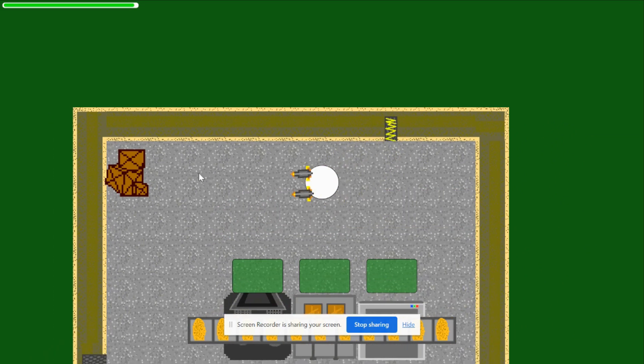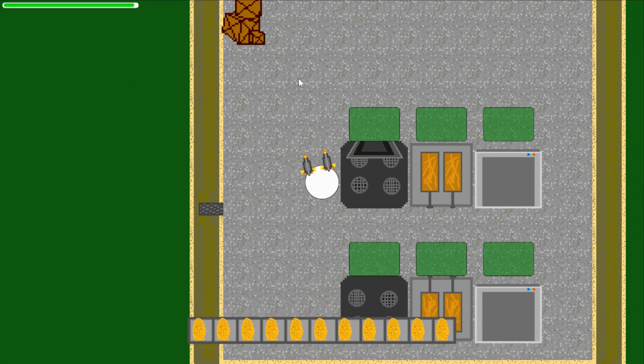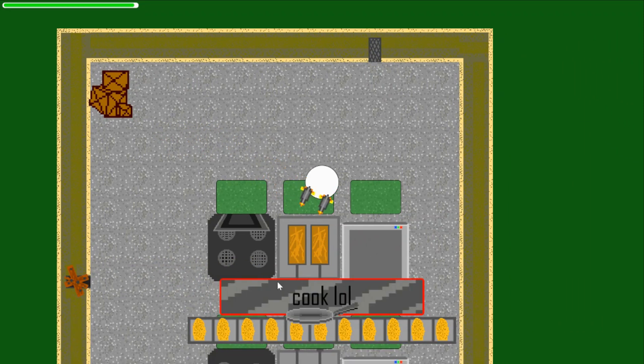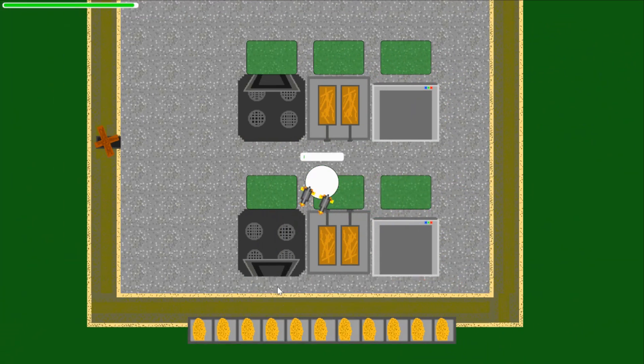And we have crates over here, down here, to refill your inventory. Right now it's just pre-filled with iPhones. Each one of these appliances has the same buttons, but they will eventually be changed to fit them. That's the game.